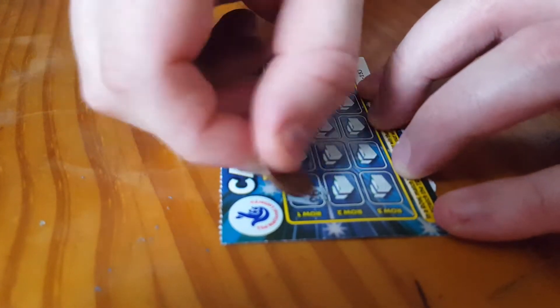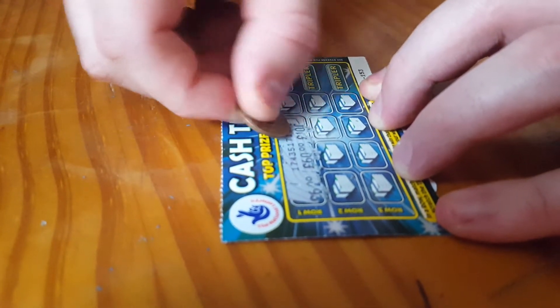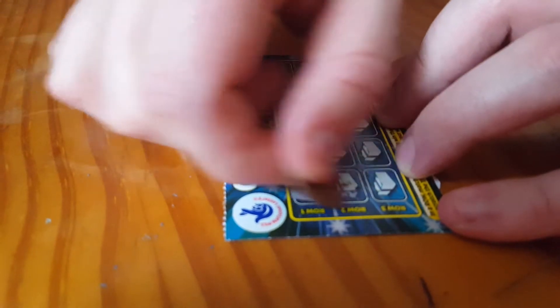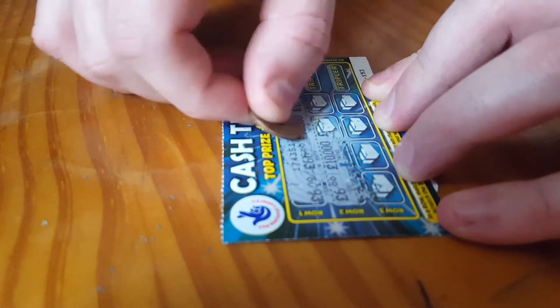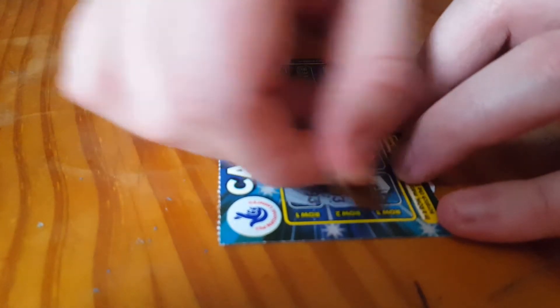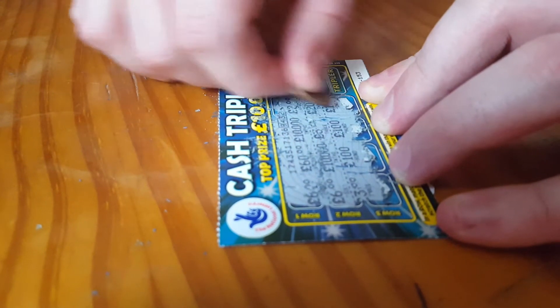Let's see if we can win plenty. £6, £60, £10,000, £2 - so nothing there. £6, £10,000, £3, £20 - so nothing there. £3, £100, £100, £1 - so nothing there.